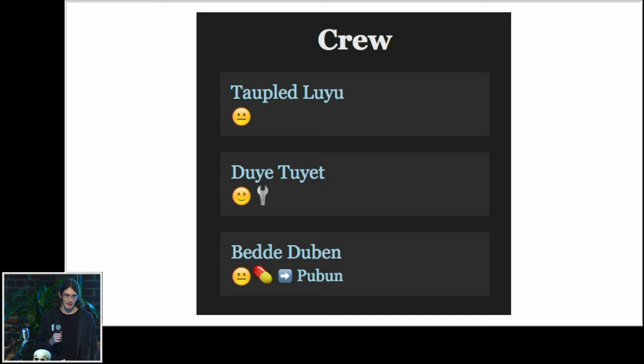Each of these crew members is a generated character. They have a name, they have some stats or things they're good at represented by little emojis next to them, and they each have their own individual mood, which is influenced by how you're responding to them and how they're getting along with other crew members.